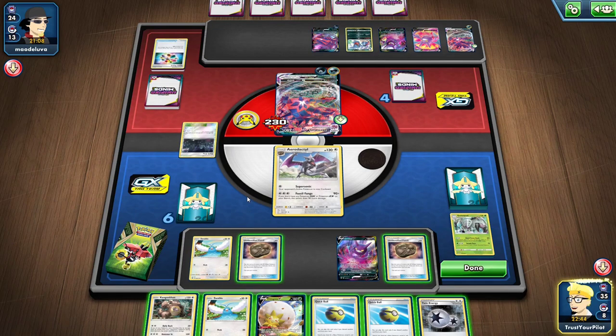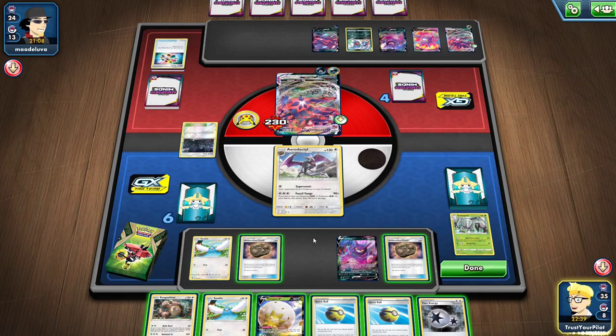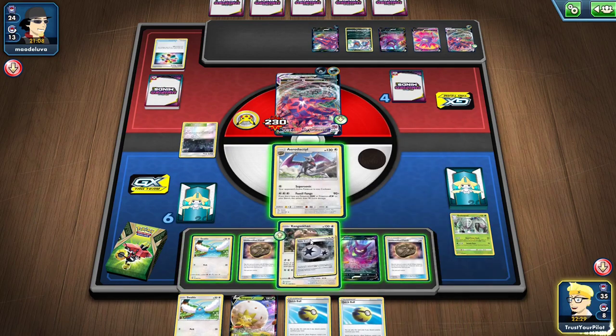I screwed up. I should have put an Unidentified Fossil up front and then had the Kangaskhan. So what do I do now? I can knock that out with Kangaskhan — I have the guaranteed KO here.